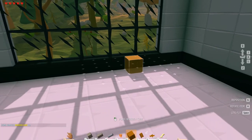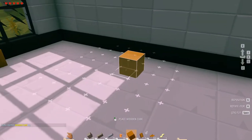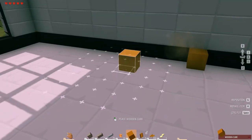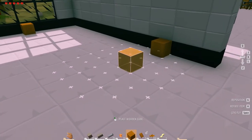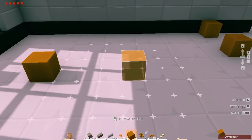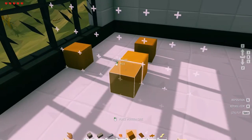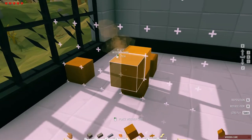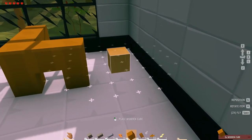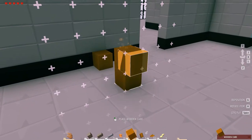Going out two blocks there, then out two to there. Do I just fill it or put it like the couch is on legs? How would it look if it was on legs? We're just doing the outline. I kind of like the leg look.